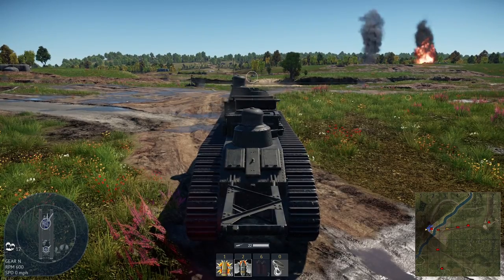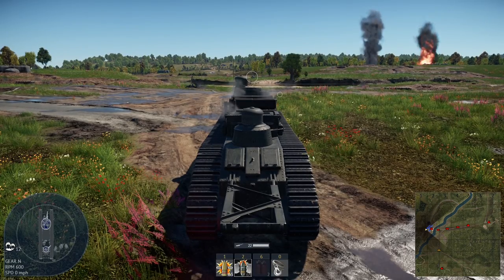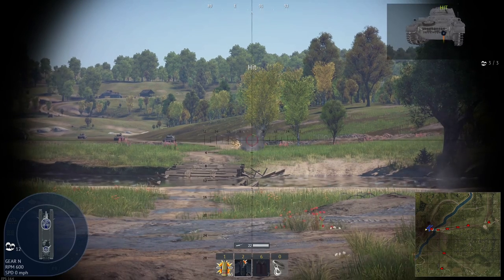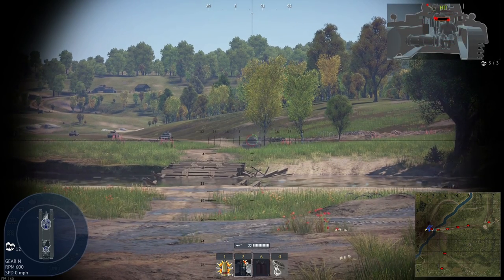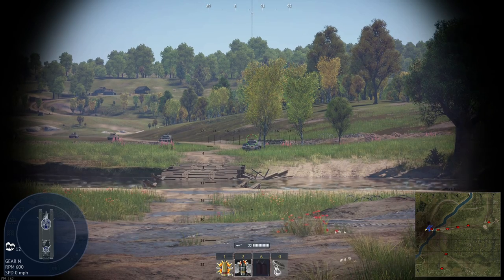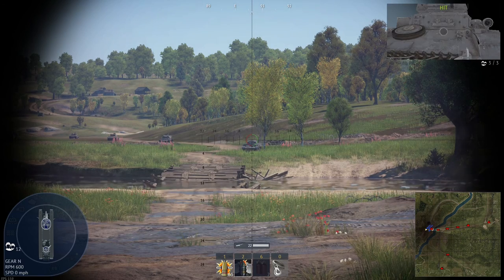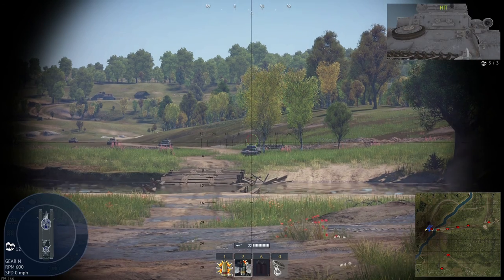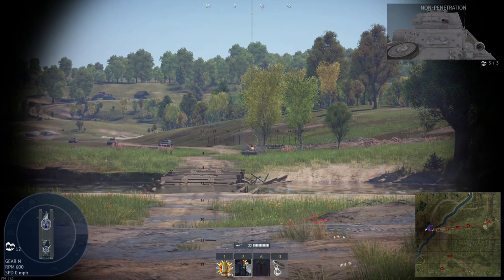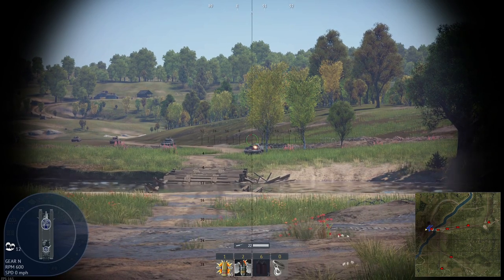Now we're going to show off the main gun. I've loaded up the APHE because it keeps loading high-explosive as default, which is unfortunate. We're just going to aim for the sloped bit of the Panzer II — and as you can see, that has just been completely blocked. This is not a particularly effective gun; for a 2.7 tank it just can't penetrate the sloped parts of a Panzer II reserve tank. If we aim for the flatter armour, it's still struggling — which is, again, a Panzer II at not a particularly great distance.